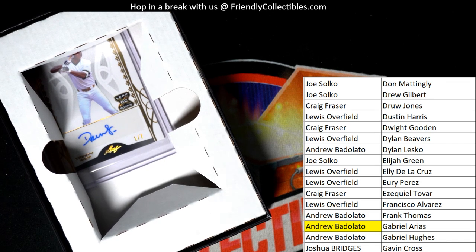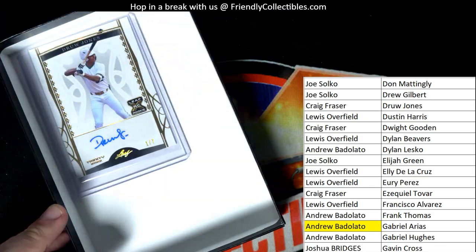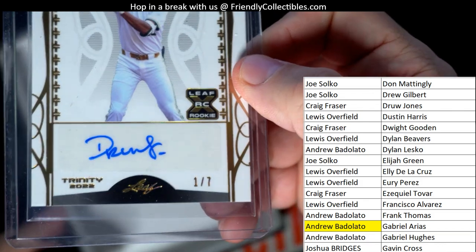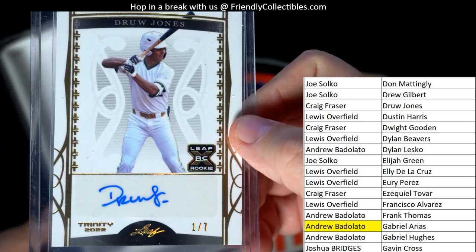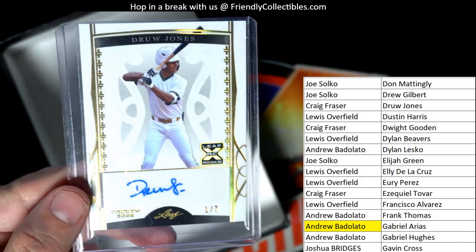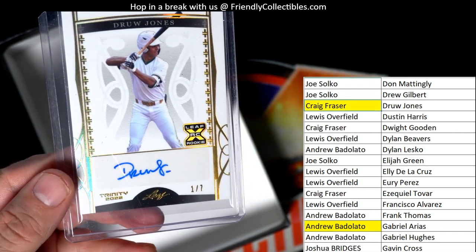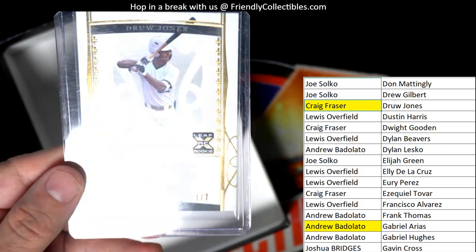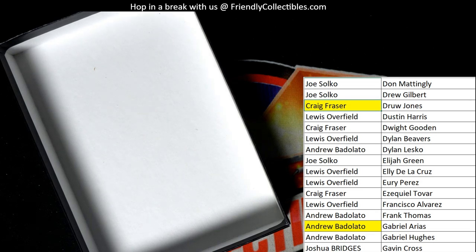All right, and then last card — let's pull this thing out of here. The number on this is going to be one of seven and it's a Drew Jones, one of seven! That is Craig F coming out to you — Craig F with the Drew Jones one of seven. Coming your way, Craig F!